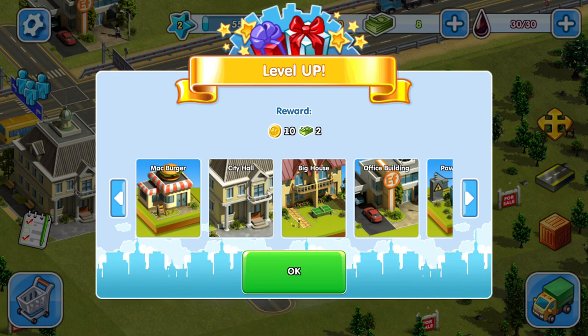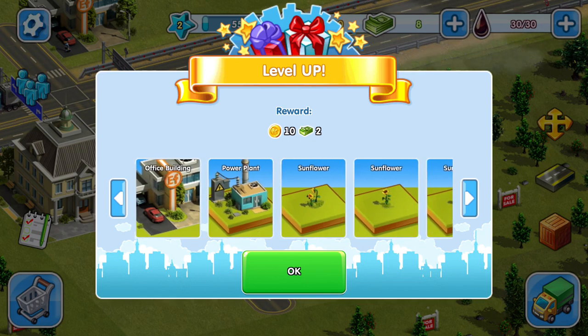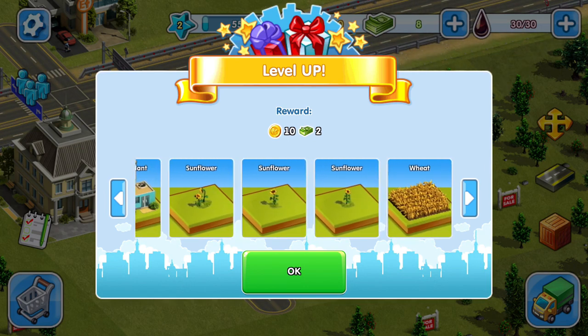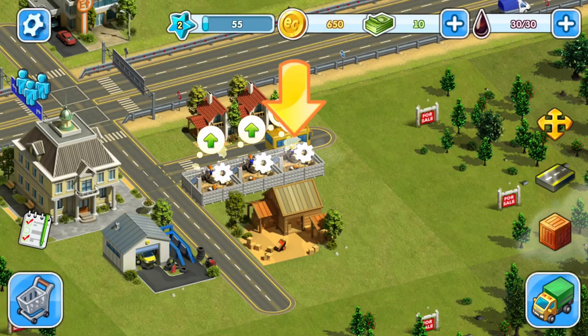We've also unlocked the Mac Burger restaurant. Looks like the city hall, the big house, office building, power plant, some flowers and wheat are available. Any construction project can be sped up — all right, we'll speed this up. Looks like it's being sped up right now.